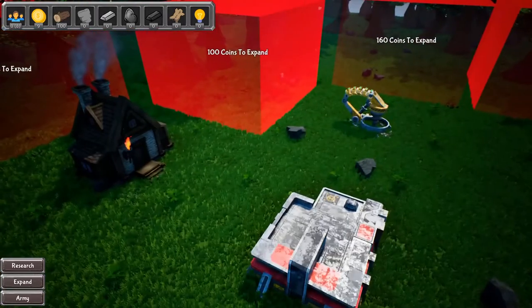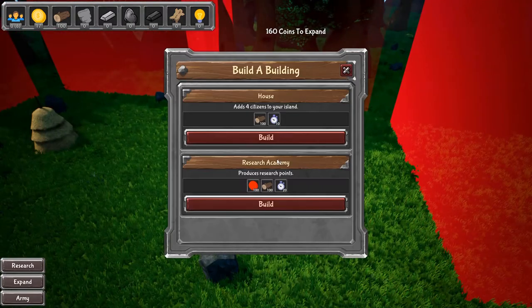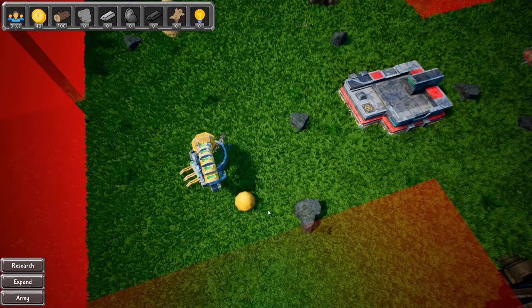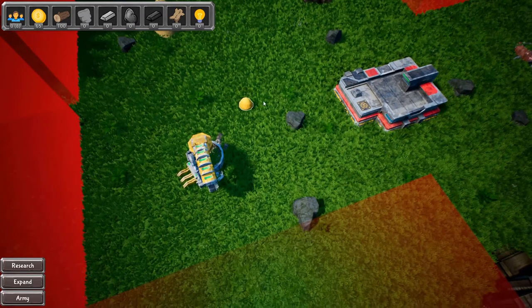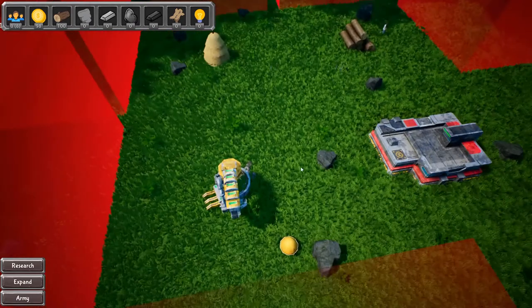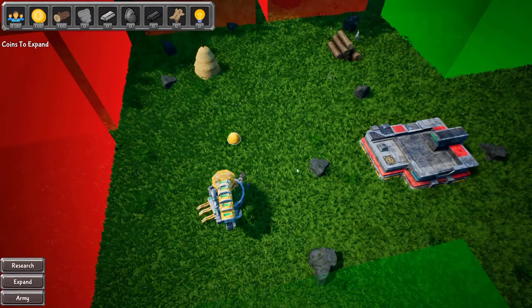I need more people collecting this. If I could get more people doing this instead of me doing this, I would be all about that. Is any of these like stone stuff? I don't have the research required to build here yet. I need a house before I can do more research because I don't have any people left. Can I unassign this? I need another house — I need a hundred coins to even do that. You know what, I'm gonna do this stupid clicking game.